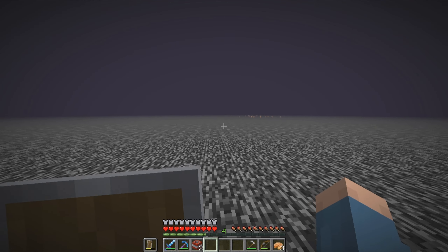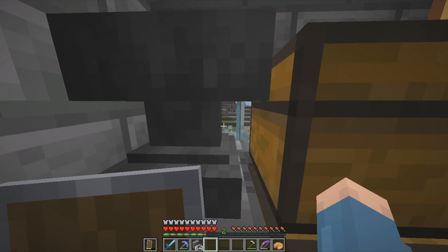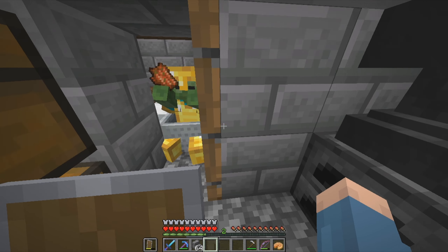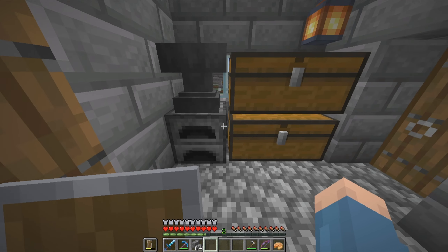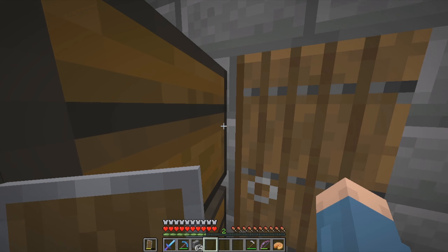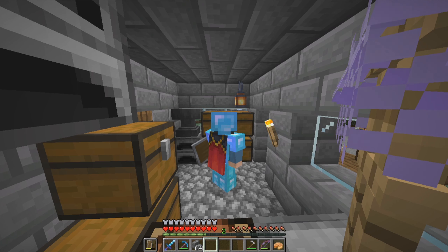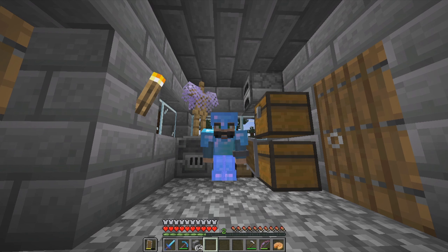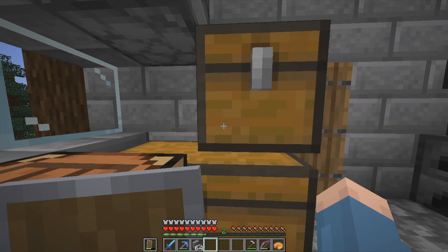Now we're up here. I think we're going to go back to the overworld and collect some stuff, because I would really like to build some sort of farm up here. We're back and I have a pretty interesting idea. What I really need is turtles to get turtle eggs so I can make a really good gold farm. So I'm thinking we need to go for a wander.